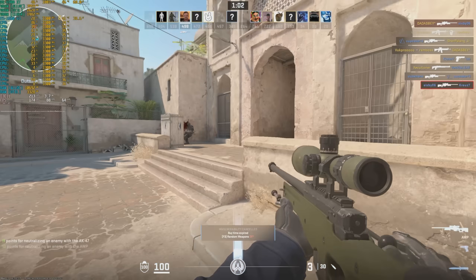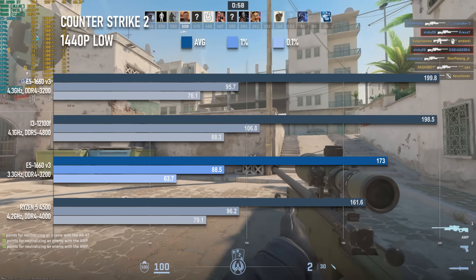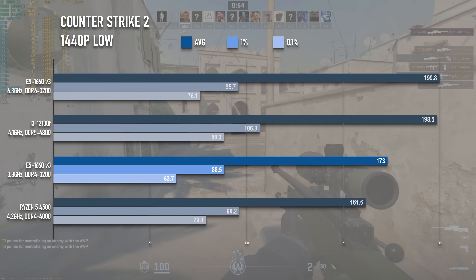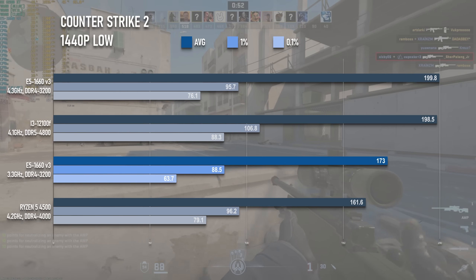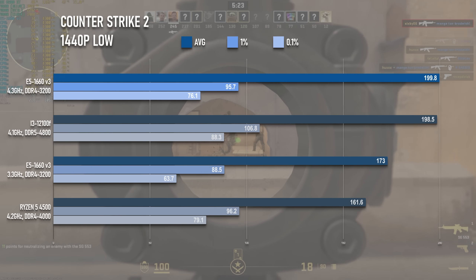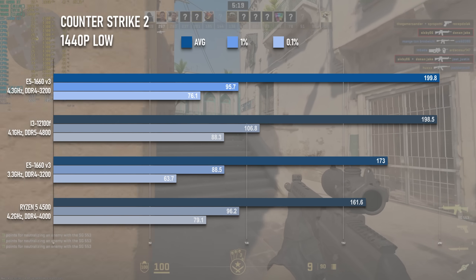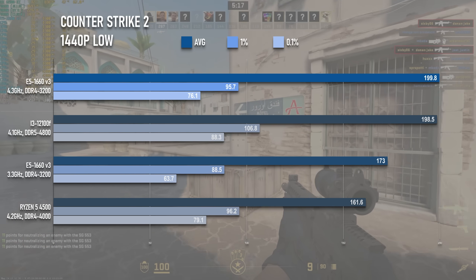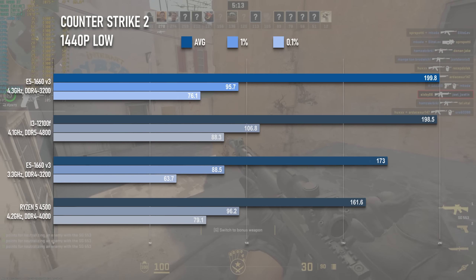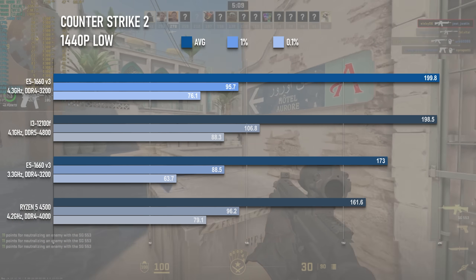Counter-Strike 2 sees the smallest improvement from overclocking of any of the DX11 games. The average at stock settings is 173 with 1% lows of 88. Throwing an extra gigahertz at it only increases the average by 10% to 200 fps, which, while fine, still begs the question of whether it's even worth it. The 12100F can hit similar numbers even with the slower RAM, and I'm pretty sure with the 6000 speed test it's going to do even better.